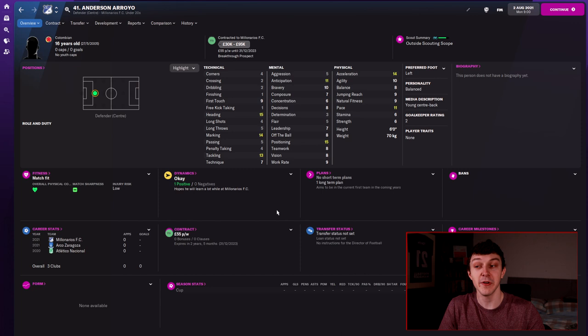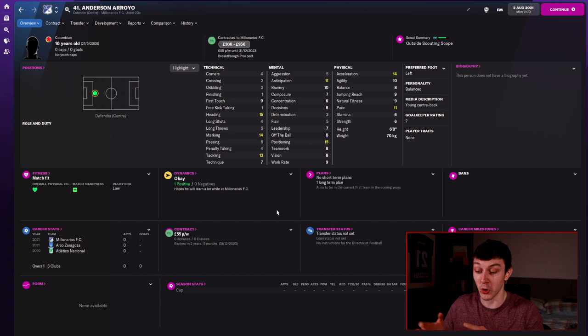And finally, Anderson Arroyo — a young centre-back currently playing in Colombia. His potential ability is minus 75, so a range of 120 to 150, which is a big swing. But if you find him at the upper end of that scale, this guy could be absolutely fantastic. A young 16-year-old Colombian player with a left foot, available very cheaply. If you pick him up early, you've got nothing to lose.